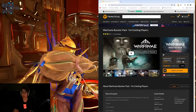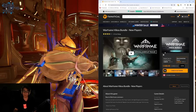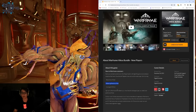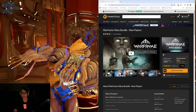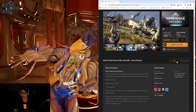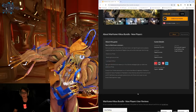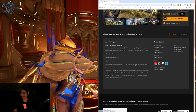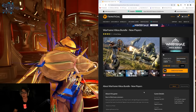They also have a Heiko bundle new player pack, so if you're a new player, you can get the Tenno Color Picker, Battering Maneuver Mod, Cunning Drift Mod, as well as the Heiko weapon — the Throwing Star — but it looks like it doesn't properly say that here. Sign up for Warframe and redeem your Heiko bundle here at the promo code website.